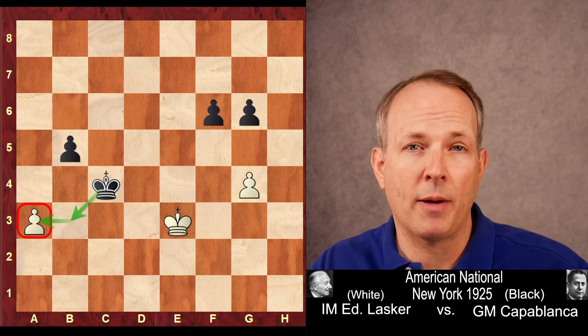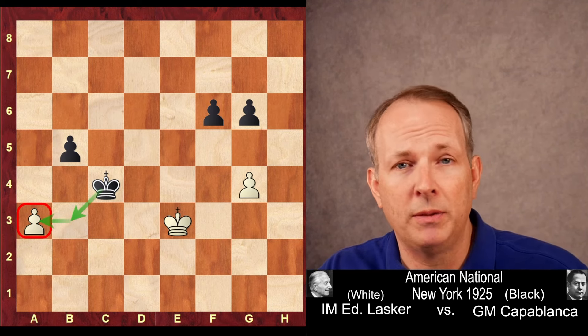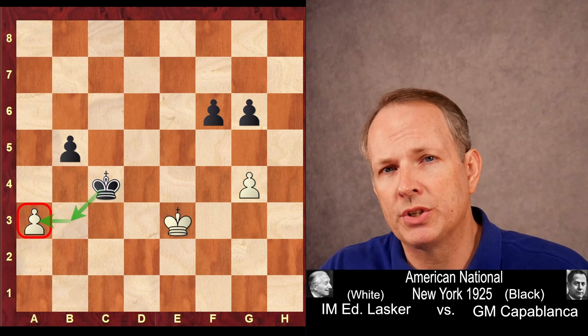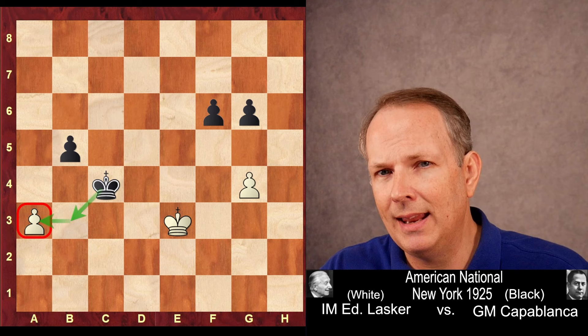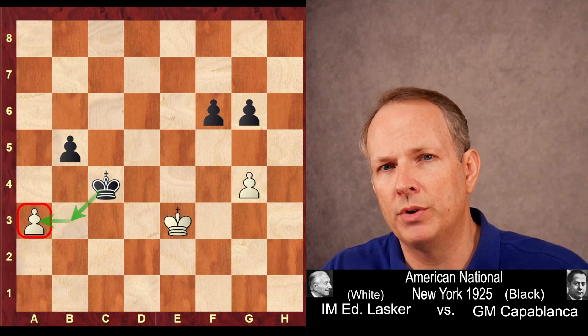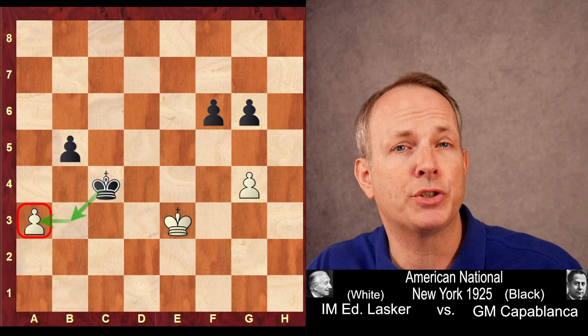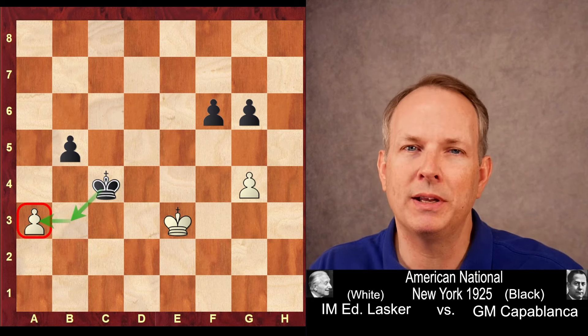A brilliant endgame from Capablanca. Many players — I think maybe even modern grandmasters — would miss the subtlety of that move, King to C7, gaining that extra tempo he so desperately needed to give him the victory. I hope you've enjoyed this endgame masterpiece by Capablanca. See you again soon at ChessDog.